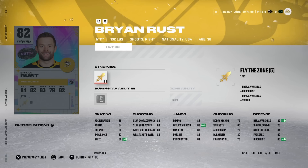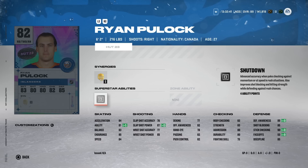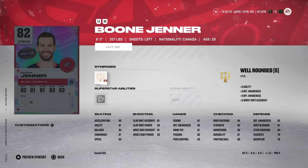Brian Rust from the Pittsburgh Penguins gets an 82 overall as a right-handed winger with Fly the Zone, getting his speed up to 88, with 86 acceleration and mid-80s shooting. Sneaky usable early in the game if you need a right-handed winger. Ryan Pulock from the New York Islanders has Thief — a very good synergy for defensemen and centermen — as well as Shutdown. Post-nerf, abilities that help with poke-check are still very effective. 84 speed and 84 acceleration is on the slower side but usable at launch.